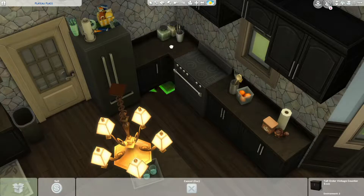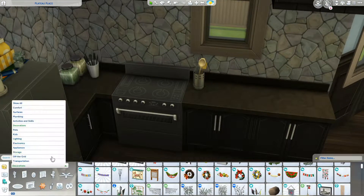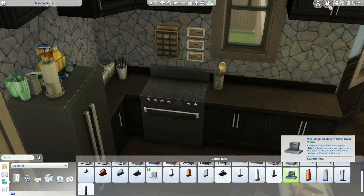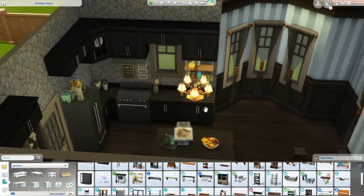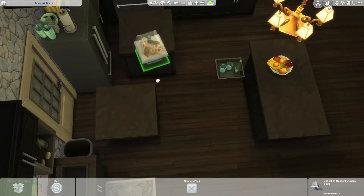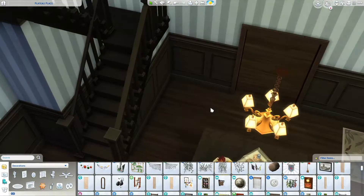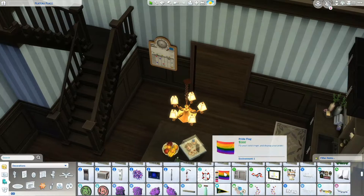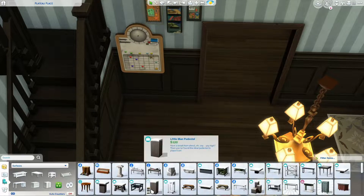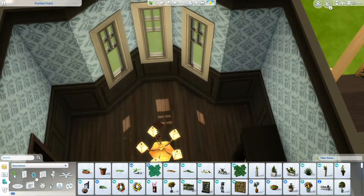There are five bedrooms upstairs and the house sleeps up to seven or eight Sims. There's a double in the master, a bedroom next to it that also has a double, two bedrooms with single kid beds, and one bedroom with two toddler beds. Each bedroom has a color theme: the master is the rose room, the other double is the gold room, and then there's a purple room, a blue room, and the toddler bedroom which is a pink blush rose color.